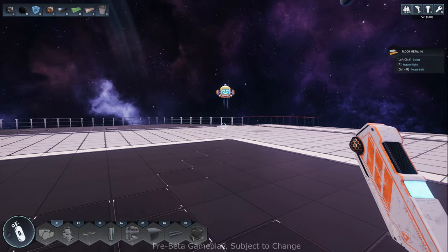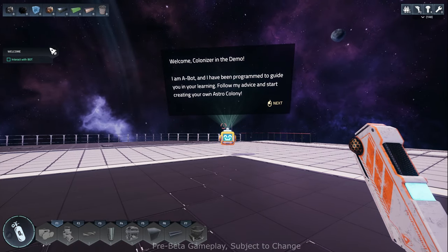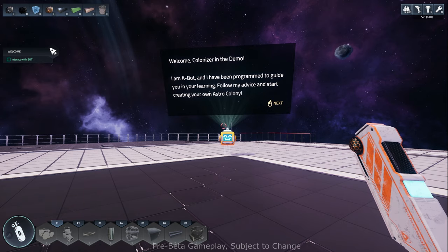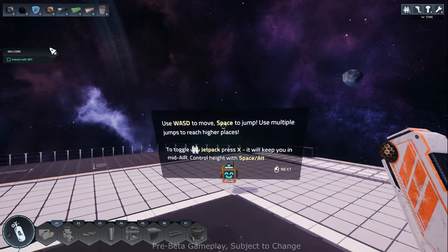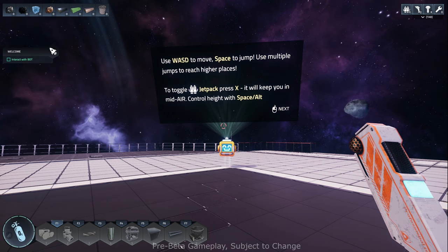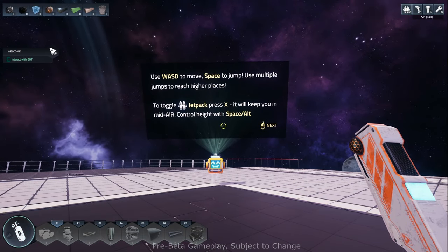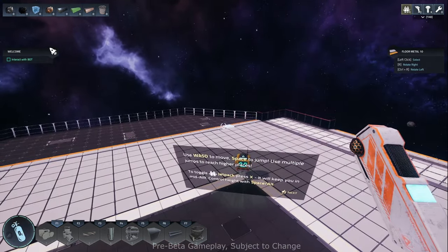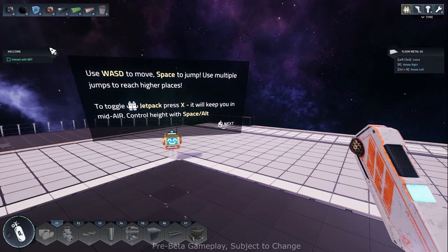We've got a little robot here that's going to guide us. I played for about an hour before I started recording. It says 'welcome colonizer — I am a bot and I have been programmed to guide you in your learning. Follow my advice and start creating your own Astro colony.' Use WASD to move, space to jump. Toggle the jetpack using X — it will keep you midair and you can control the height with space and alt. So I turn on the jetpack, hit space, and it lets me stay up in space.